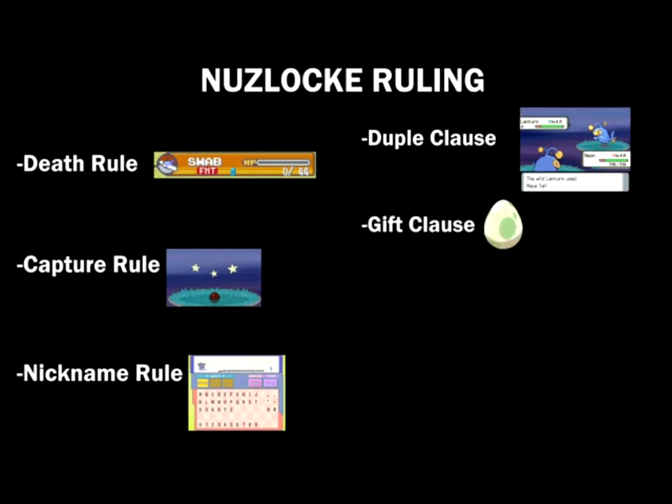Next is the gift clause, where I can receive a gift Pokemon and use it, but I'm limiting to only one per location — so no multiple fossils or eggs. Eggs count from where I got the Pokemon, not where it hatched, so from the daycare I can only get one Pokemon. Then the shiny clause: if I find a shiny Pokemon I can catch it, even if it's not the first Pokemon from that location.